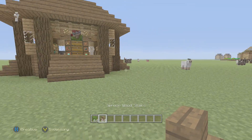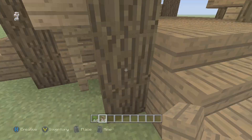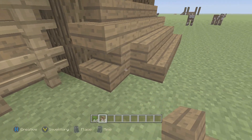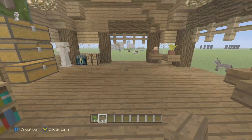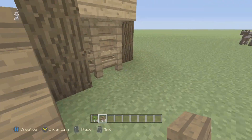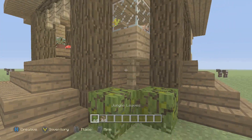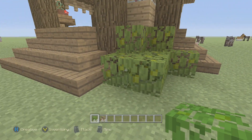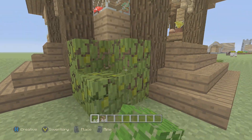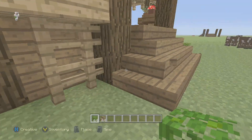There are a couple tweaks I want to make on the outside. I think I'm going to place stairs on each side so it looks a little bit better and more complete. After that I'm also going to place some leaves and probably some grass. I want to place the leaves around the fences, just kind of randomly — not too many, but enough to cover up the fences a little bit.